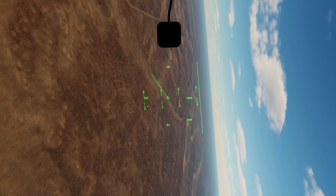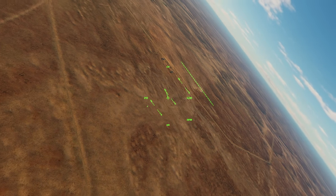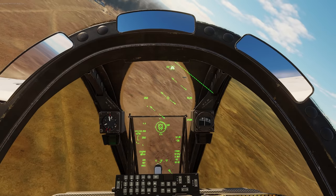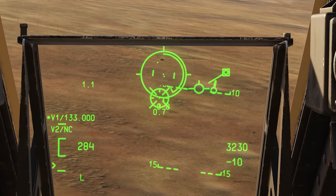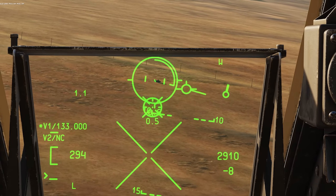T-72s are much more resistant to the 30 millimeter unless you can come in from behind them. Let's do a gun run and try to scare this guy because he is pushing right up to the base. I'd like to do a quick gun run on him, make him think twice — maybe knock out his tracks and make him stationary.